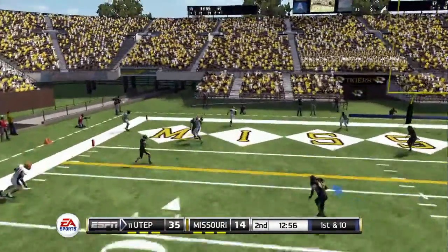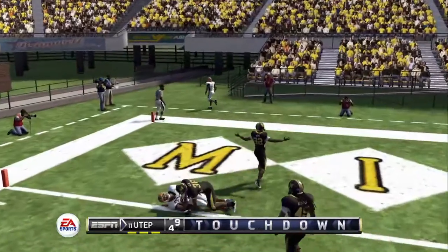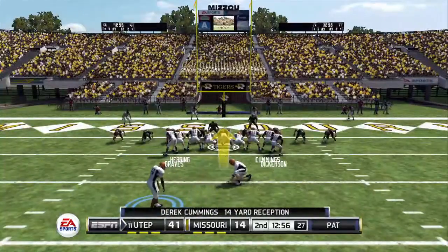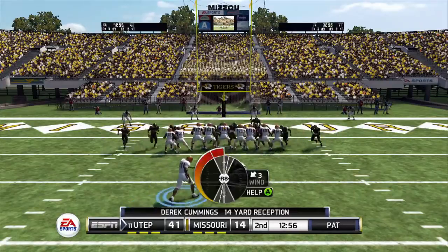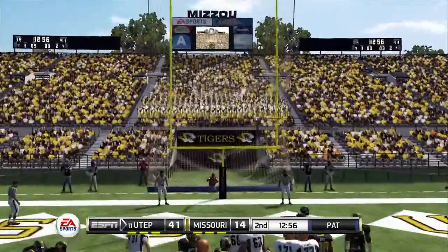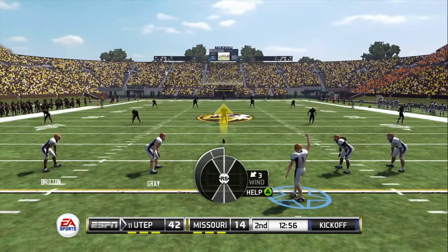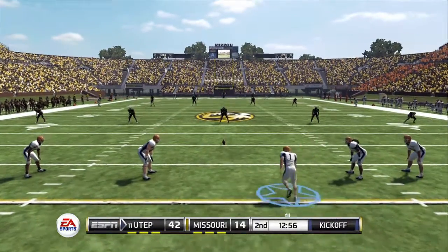Drops back on first down, going to the end zone — touchdown for the tight end! These kids have to be pretty shell-shocked right now trying to figure out what hit them. I don't care what level you're playing at or even what sport — getting slapped around like this is painful. Texas El Paso lines up for the kickoff and sends it sailing downfield.